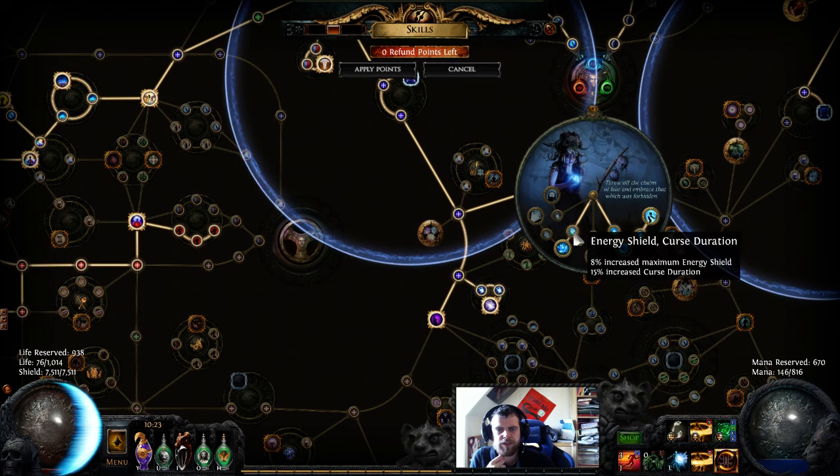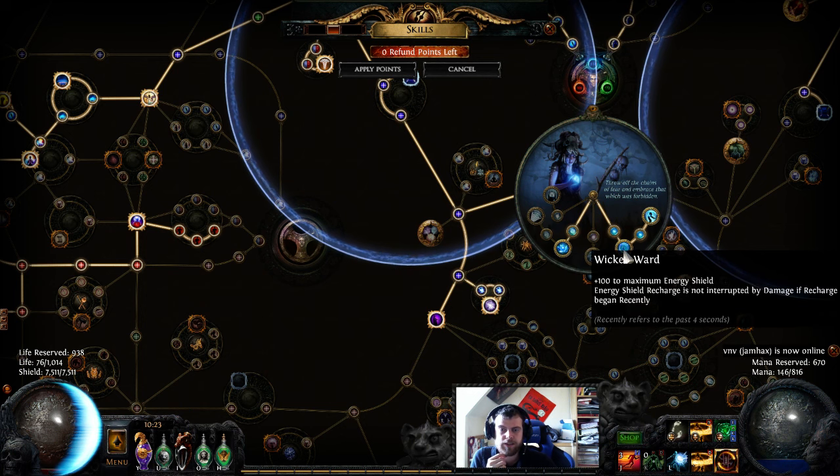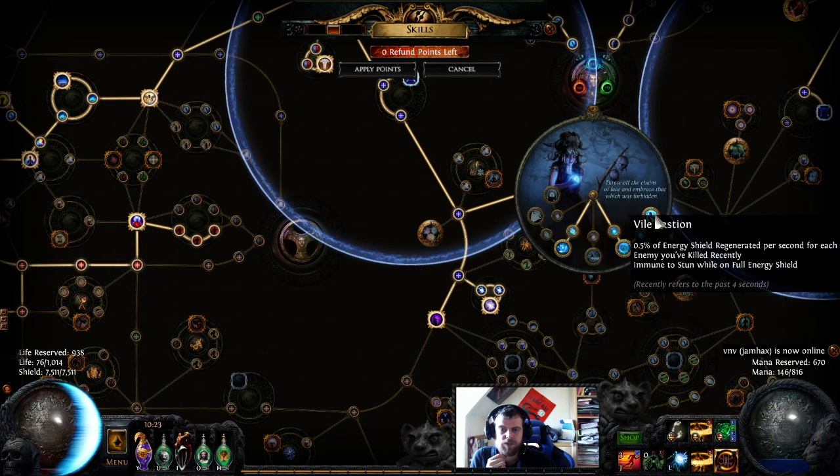Over here I have the curse duration and Profane Bloom. Profane Bloom is really nice, though there is an issue right now where you apparently don't get loot for stuff blown up by Profane Bloom — but I expect that to be fixed in the coming days. Wicked Ward of course, and Vile Bastion. On some bosses, if you kill the mobs around it, it's incredible — you just see your ES go up so fast no matter what the damage is.